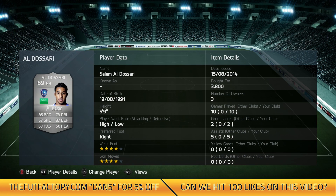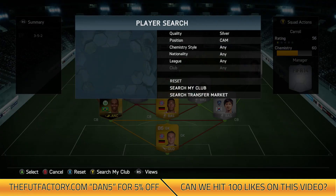In the right mid position we've got Aldoussari, a really skillful winger. He's 69 rated with 85 pace, 73 dribbling and 67 shooting. He got me 2 goals and 5 assists in 10 games. For 3.8k he got quite involved in the action — he's got a high attacking work rate and low defensive.